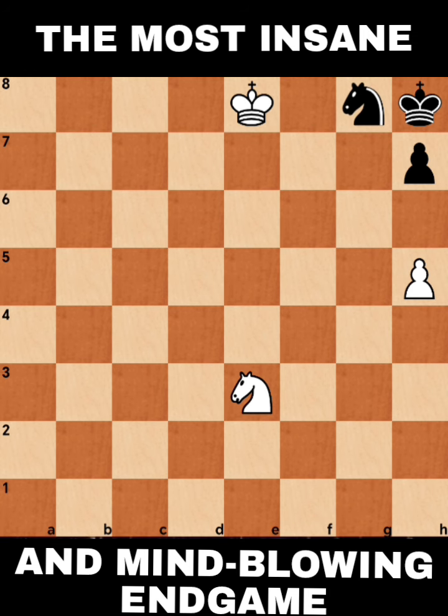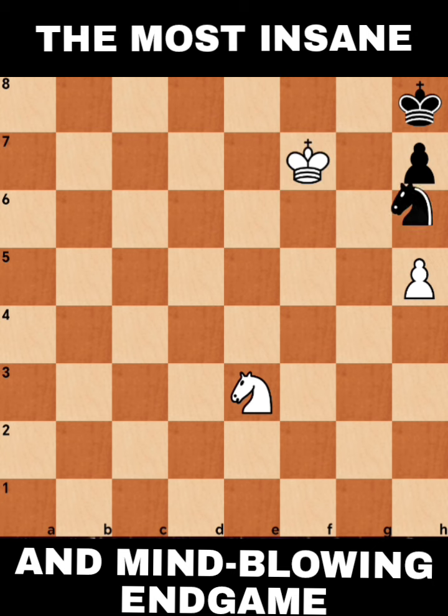Of course, we have to move our King to prevent the Black King from going out. So let's go King to F7. Then there are two options for the Black King: moving the Knight to H6 or moving the Pawn to H6. Let's go first by moving Knight to H6, and then later we will try the H6 pawn move.